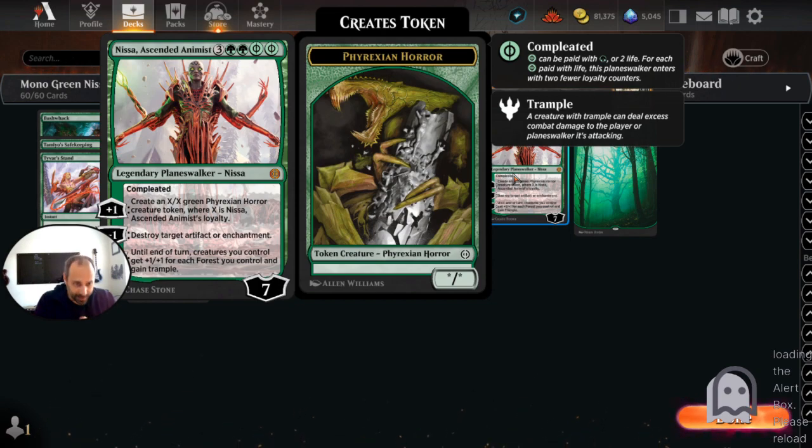Nissa, Ascended Animist is a legendary planeswalker, which means you can use some Phyrexian mana to cast her for 5, 6, or 7. Her plus-one creates an X/X green Phyrexian horror creature token, where X is Nissa's loyalty. Her minus-one destroys a target artifact or enchantment. But mostly what we want to be doing is her minus-seven, which says until end of turn, creatures you control get +1/+1 for each forest you control and gain trample.